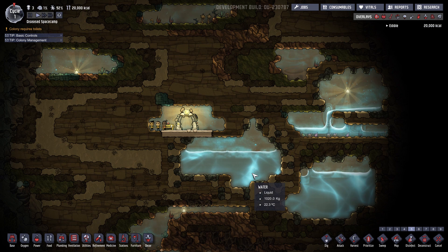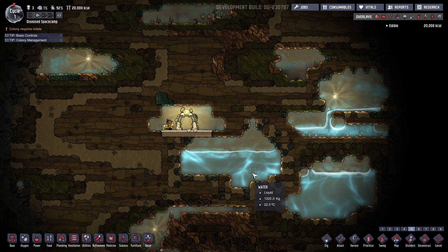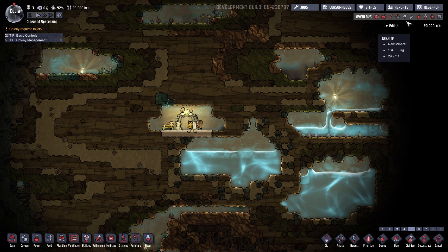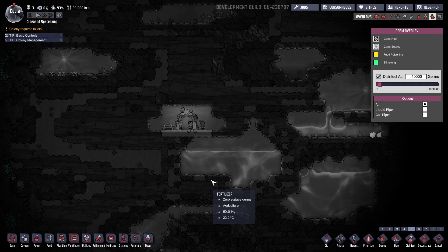Your game begins in the core biome, which is basically a sterile environment — there are no germs present, so you don't have to worry about them initially. But as your colony grows and expands, you'll encounter germs that are part of the environment, as well as those you're creating through the process of just living. You can find the germs in the overlay located at the top right; when you click on the germ overlay, it will show you any germs that are present in the area.